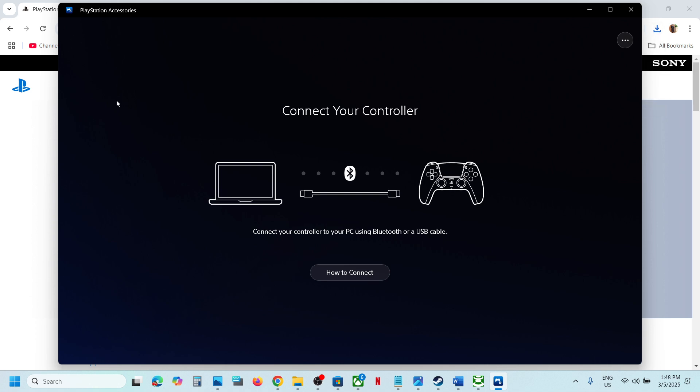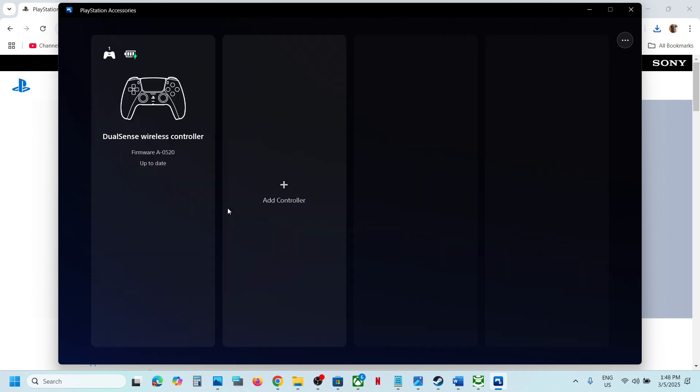Once the PlayStation Accessories app is open, connect your controller. If there is any update available, you will see an update option. Update your controller and then launch the game.